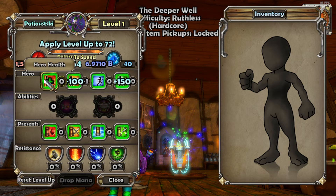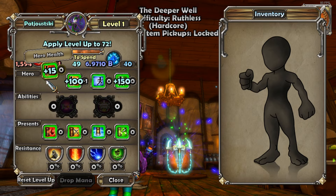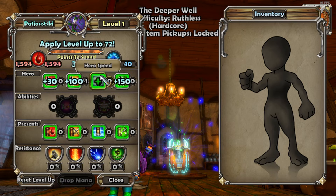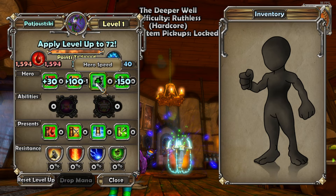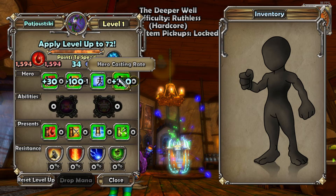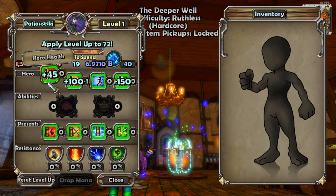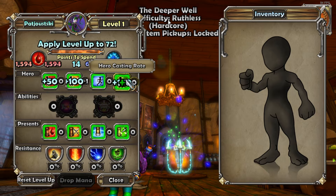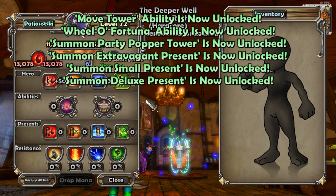I think speed will be taken care of by equipment, because you want to reach 100 speed — it's like the max or whatever. So I'm not going to worry about hero speed right now; I should be able to equip some stuff and get that taken care of. Let me get my HP up to 50 — I don't want to be dying on this character. The rest into casting rate; I'll be putting a lot more into casting rate in the future.